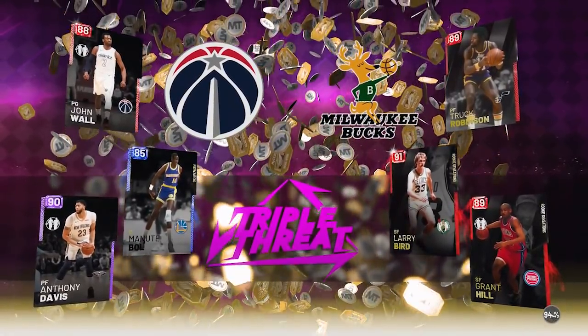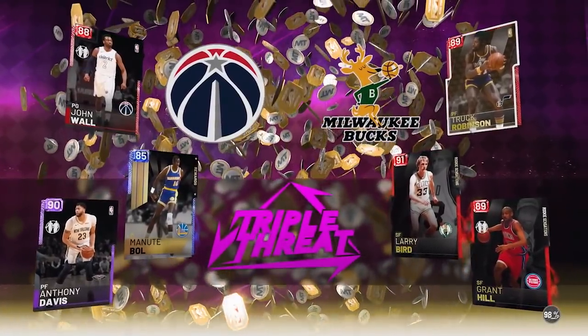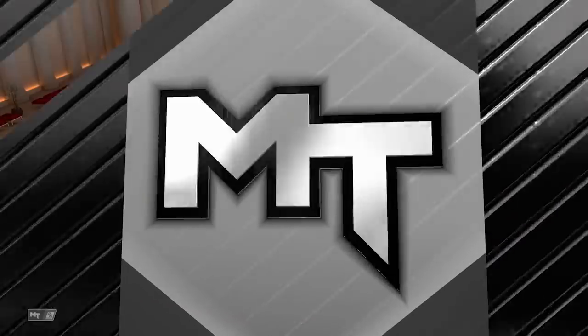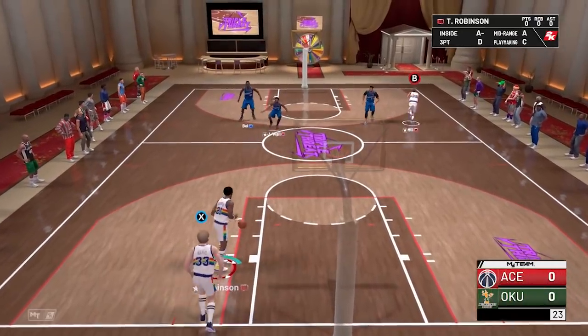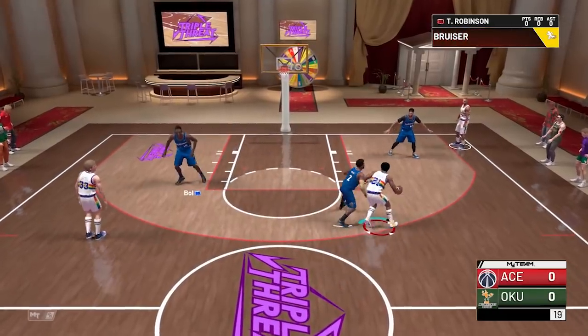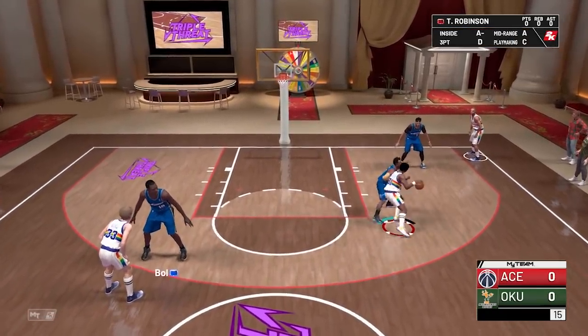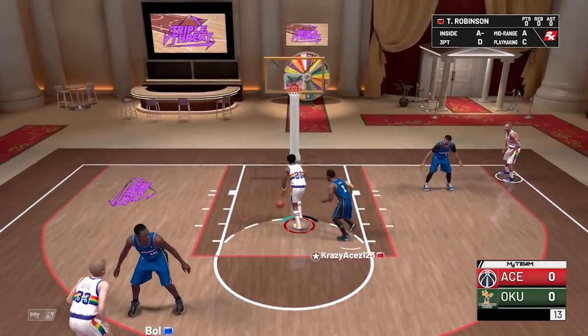Let's go to the gameplay. Going up against Amethyst Anthony Davis, Ruby John Wall, and Sapphire Reward Manute Bol. Our consistent Triple Threat go-tos are Ruby Larry Bird and Grant Hill, and today Truck Robinson is getting into the Triple Threat mix. Truck getting us started with that old man back-to-the-basket game, coming out early — why not with the smaller John Wall defending? Getting bullied here, yeah, too easy for the Truckster.